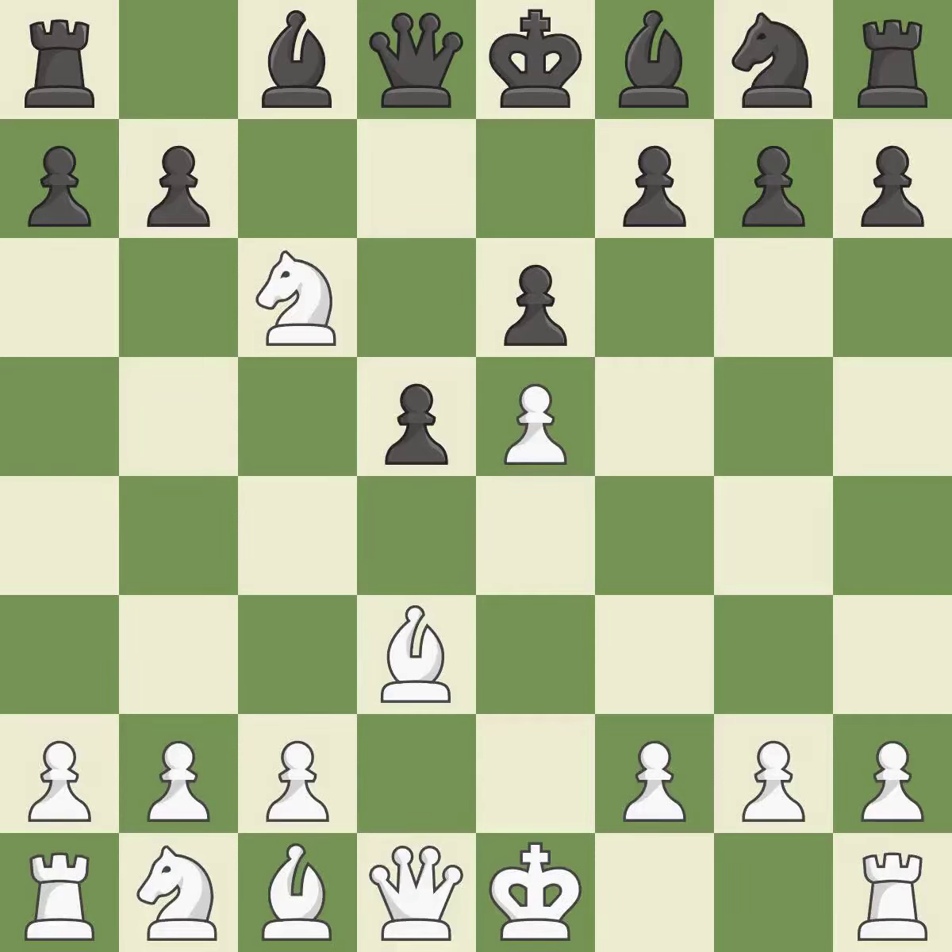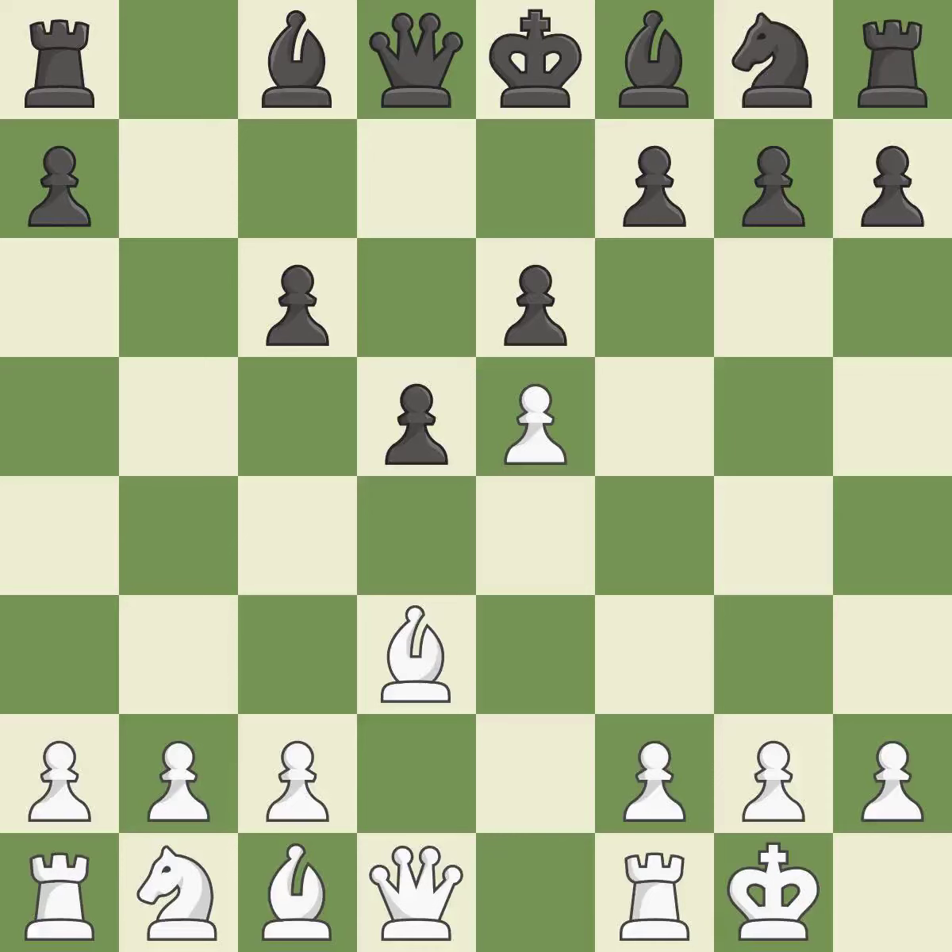This keeps the material balance in check with good commerce. Backs off. Castling gets the king to a safer square, out of the center of the board, while also developing a rook. Castling kingside tends to be safer because the king is further from the center.